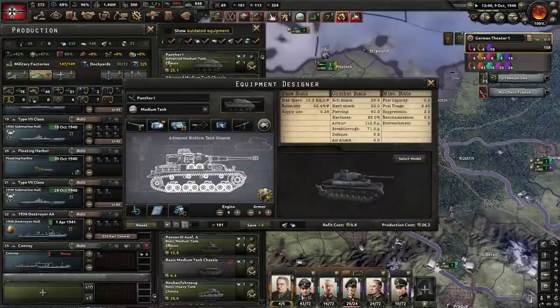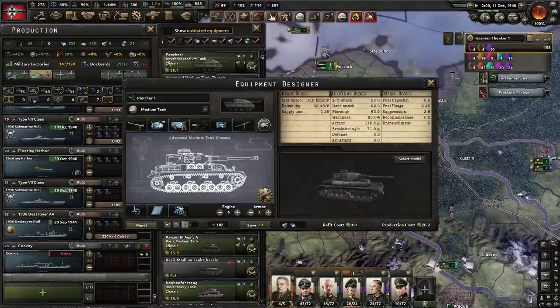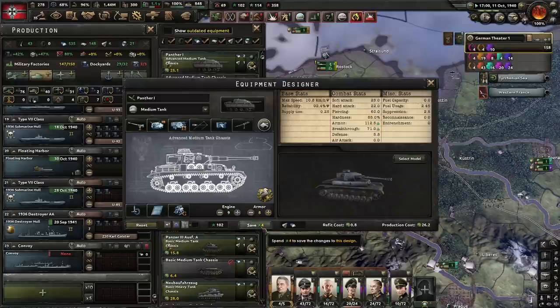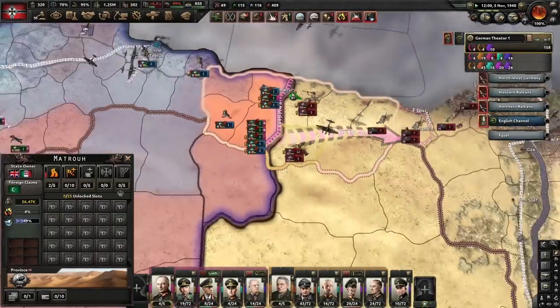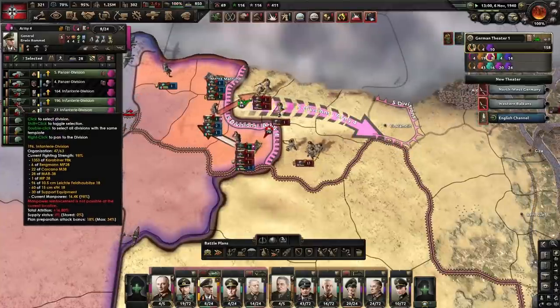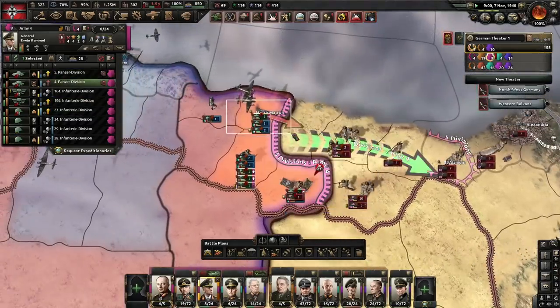Now I've got an upgraded advanced medium tank. We've slapped a whole bunch of armour onto it, got the speed quite high — we're now going at 10.8 kilometres per hour on average with an armour of 112. This seems pretty good. We're going to try and roll it out into production. Due to some crippling supply issues it seems that the British are completely melting now in North Africa, though I think we're about to face the same supply issues ourselves as we push forwards.